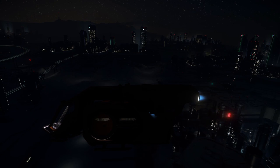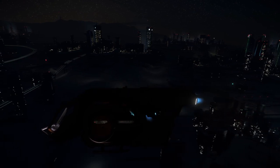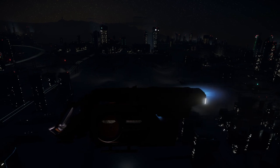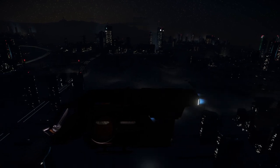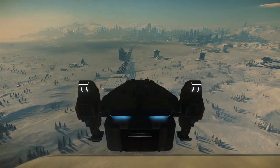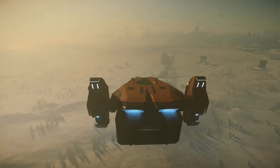Your tiny hydrogen engines put you among the slowest and least maneuverable ships in the verse, and with the very small amount of hydrogen fuel the ship carries, you won't be going very far either. Also, don't even think of trying to get to a different planet, because it doesn't even have a quantum drive to get you there.